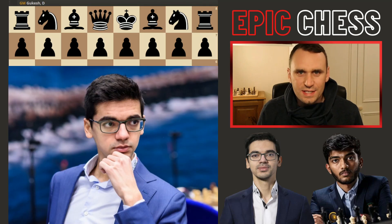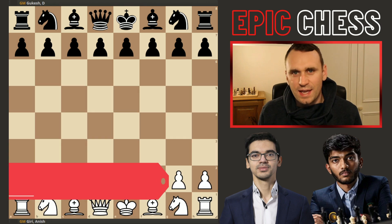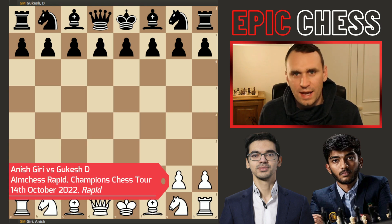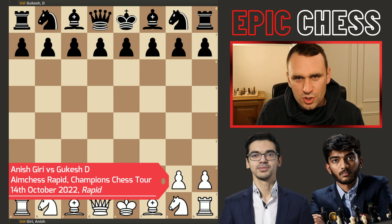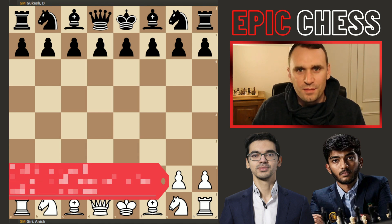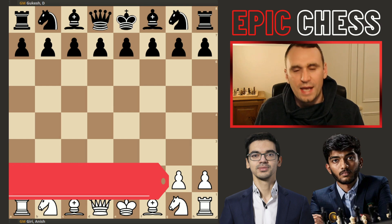This is Anish Giri, and this is by his standards a very stupid blunder. This is a game he played against the rising superstar Gukesh, a young player from India, and it was played in the Aimchess Rapid, a new online event, part of the Champions Chess Tour which has just kicked off. So let's have a look at the game that led up to this blunder played by Anish Giri.